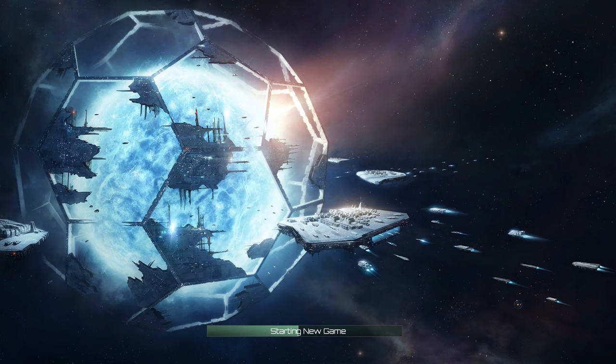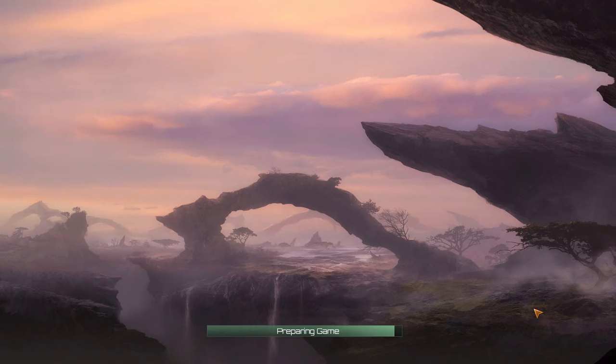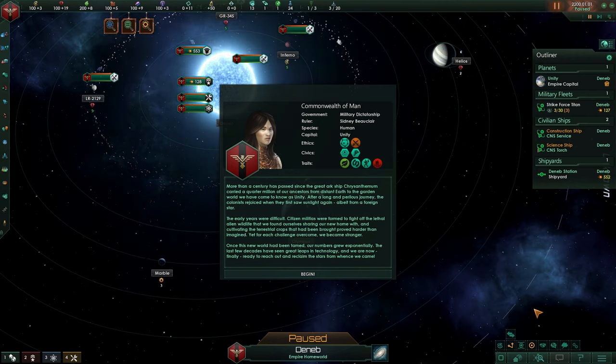The game starts — and one of the portraits is from Utopia; these guys look amazing. I've been loving this game for a long time, and Paradox have been very kind to me, which makes it even more desirable to play on a small channel. The intro lore reads: more than a century has passed since the great ark ship carried a quarter million of our ancestors from distant Earth to the garden world we have come to know as Unity. After a long and perilous journey, the colonists rejoiced when they first saw sunlight again.